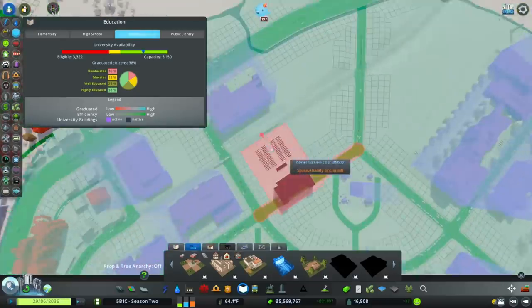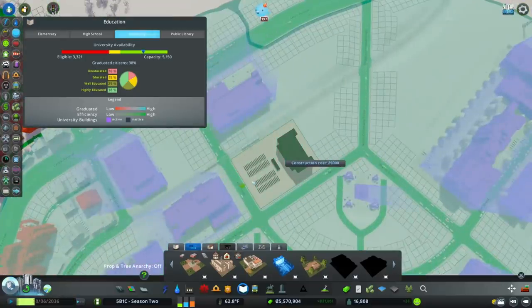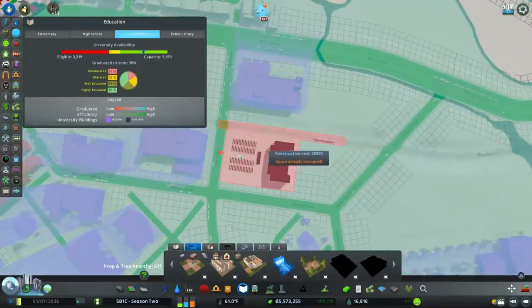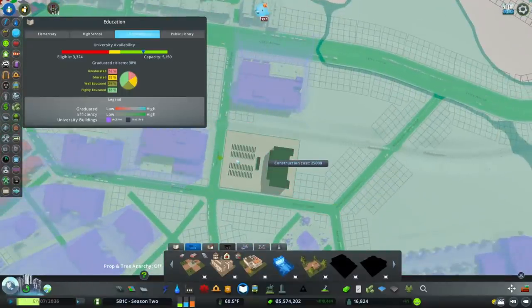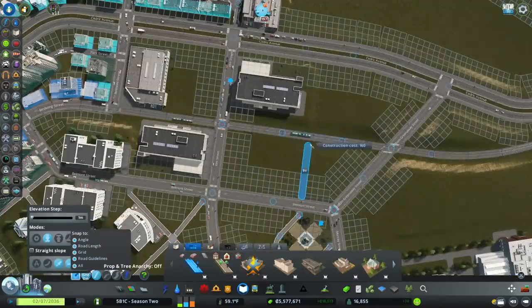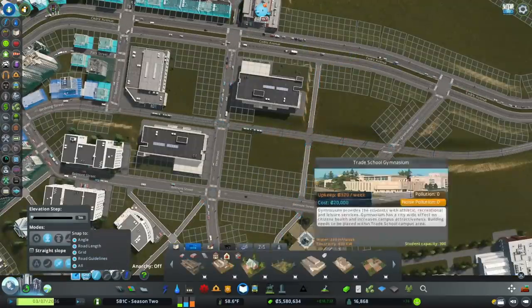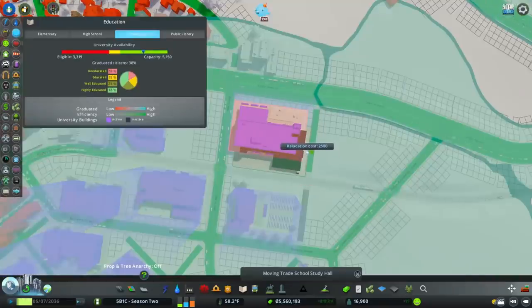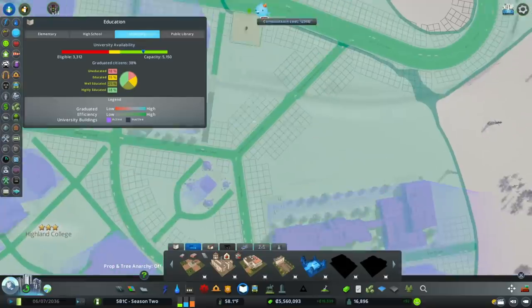I want to preserve the sight lines here, and this building will let me do that as long as I position it in the opposite direction. Basically it needs to be across the street from that other path. There we go — and I'm going to reposition this a little bit and add in a fountain.